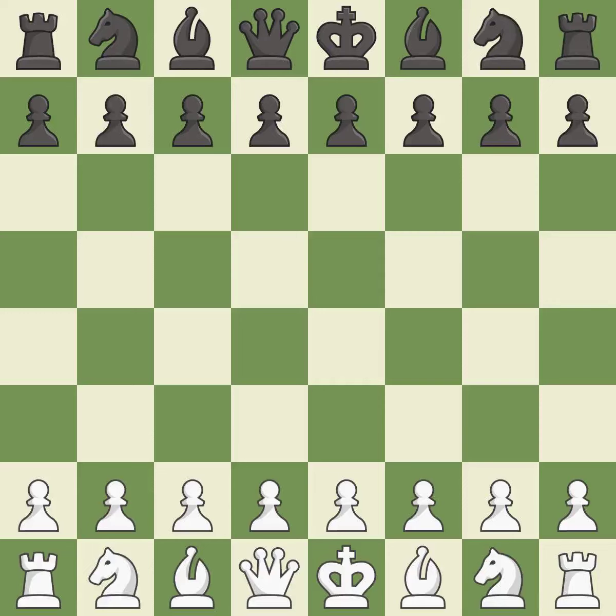Rui Lopez opening, Morphy defense, closed variation. Move notation: 6.Re1 B5 7.Bb3 0-0.